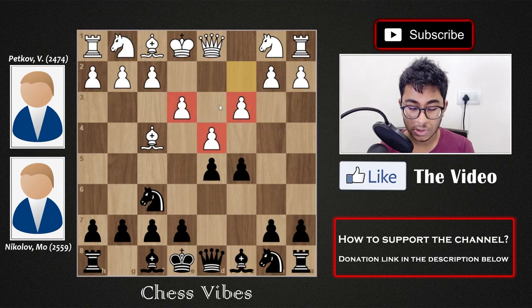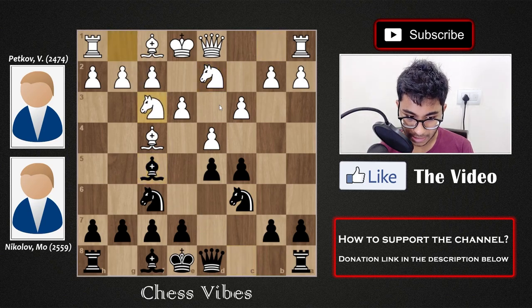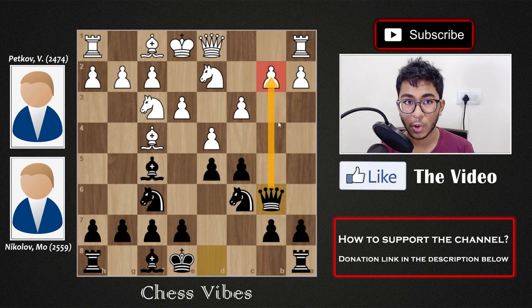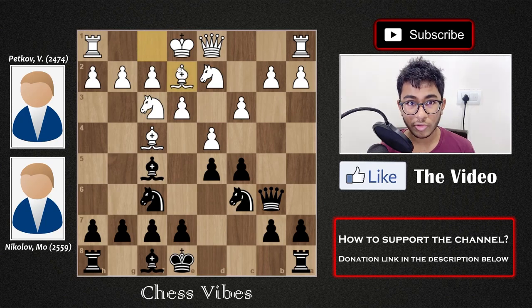After c5, white played c3 — very normal for white, who wants to keep the structure. After c3, black played knight c6 developing the piece, then knight d2, bishop f5, knight f3, and now queen b6. After queen b6, black is threatening to capture the pawn on b2. White decided to play queen b3, which looks the most natural move. Many players in this position also play bishop e2.